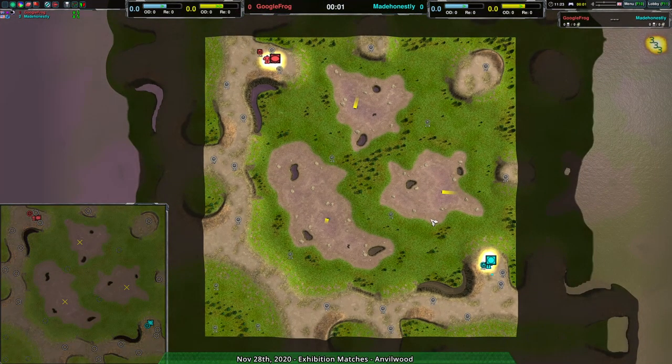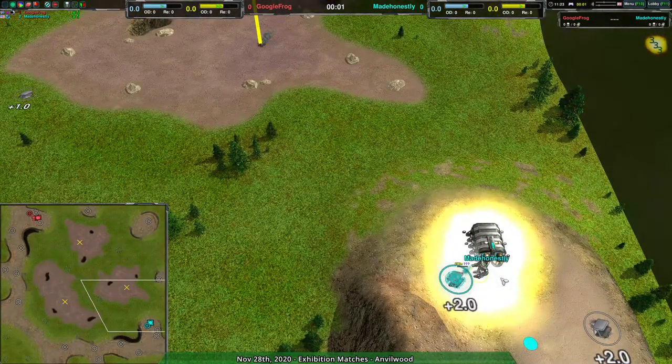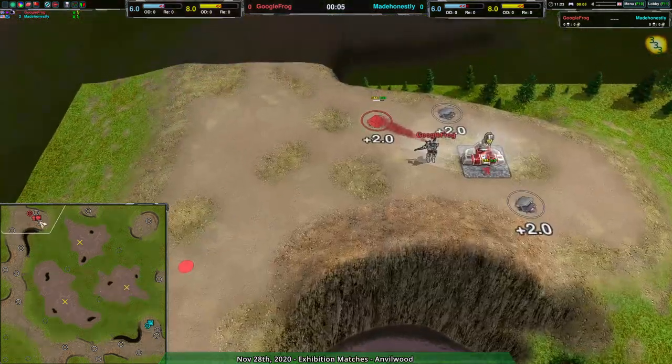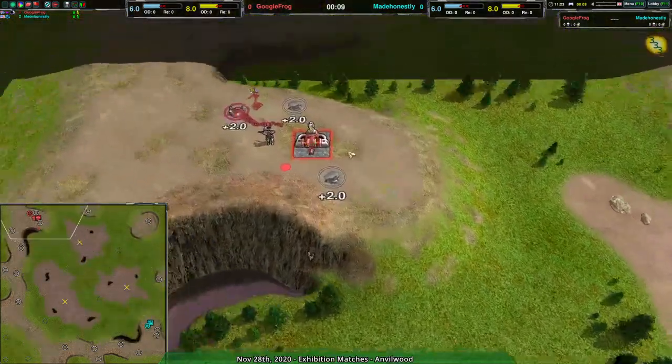Hello everyone and welcome to another exhibition match. This is going to be a match between Made Honestly and Google Frog — Made Honestly going for cloak bot factory and Google Frog going for the spider bot factory.